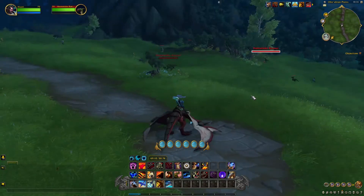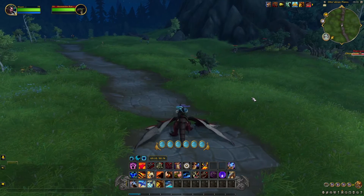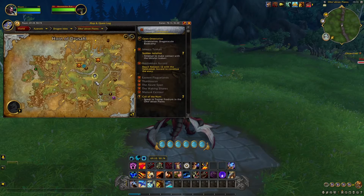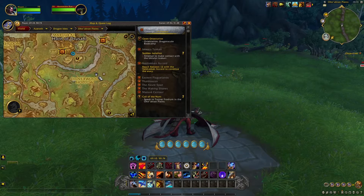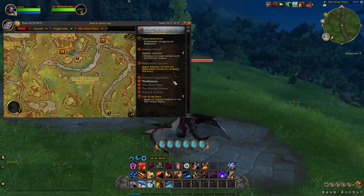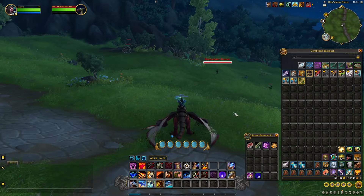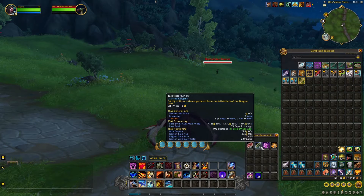Hello everybody, my name is MarnieCrazyGold and today we have another gold farm. This farm takes place in the Oran Plains just over here. What we're doing is killing these weird looking strider mobs, and they have the chance of dropping the Tall Strider Sinew, which sells for 229 gold at the moment.